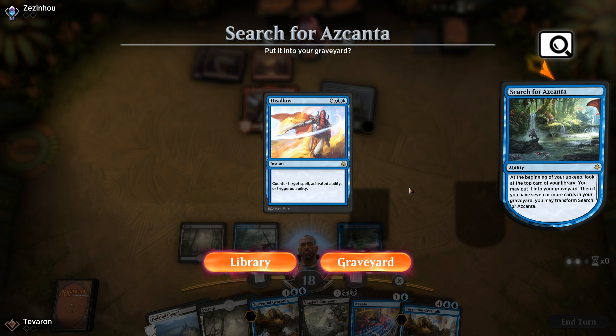There's a Kari Zev trigger so Ragavan is coming in. Bomat Courier is exiling cards — they'll cash it in at some point to draw a bunch of cards if we can't deal with it when they're tapped out. We draw Essence Scatter but graveyard it — we really need lands. We already have Vraska's Contempt and a Syncopate. We'd like to flip Search for Azcanta. Disallow is worse here than Essence Scatter unfortunately. We're going to hold up counters in case they have a Hazoret or a Chandra. We're not going to counter a Lightning Strike — we prefer to counter threats that can stick on the board.